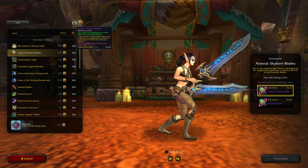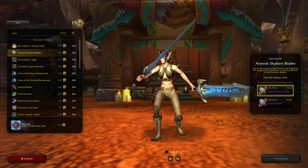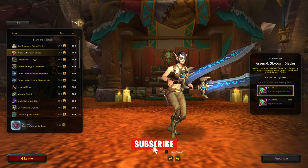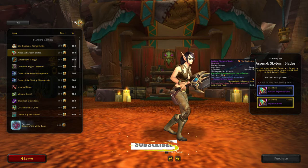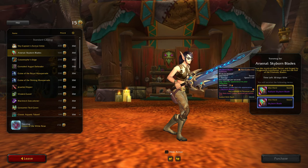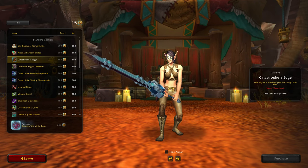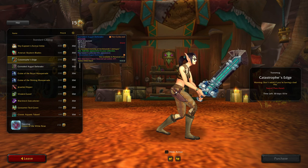Then we have the Skyborne Blades, which actually look pretty cool as well. There's only a slight variation when you go between them - this one's more glowy and this one is without the glow. Catastrophe's Edge is a two-handed sword; not really a fan of that one though.